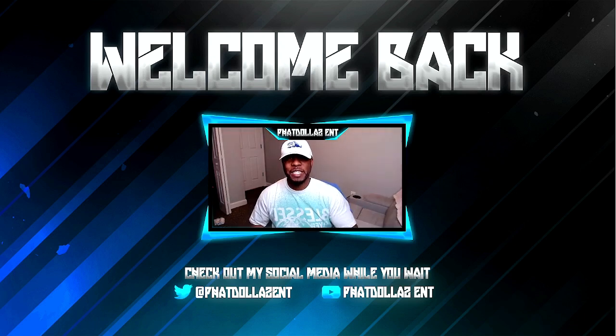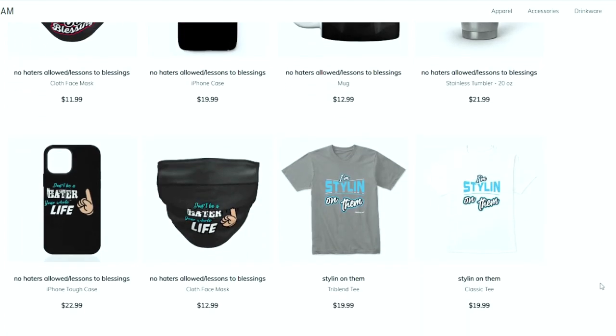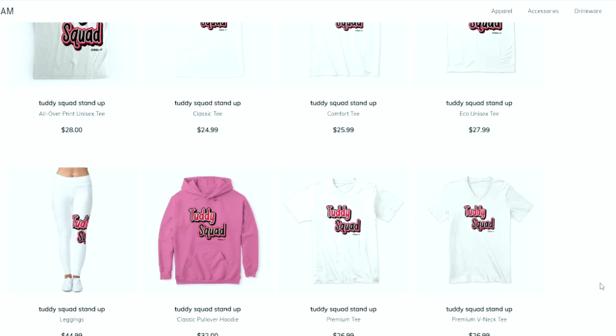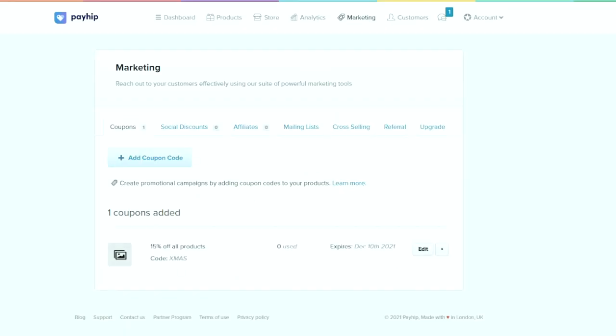Let's get into today's Madden 22 coin method. This is your one stop shop for all Madden needs — whether you're looking for some fly merchandise, eBooks, a Patreon membership, or you just want to become part of the Tutty Squad. I appreciate all the love and support. Everything is in the link in the description.